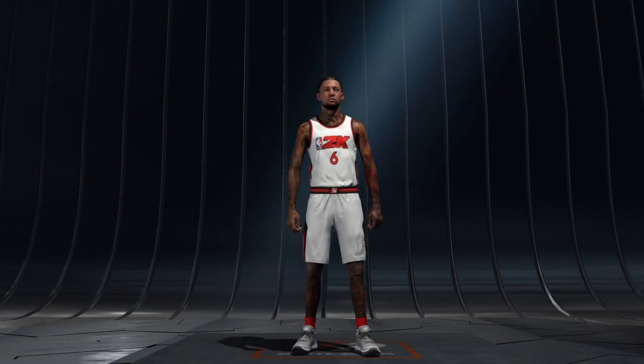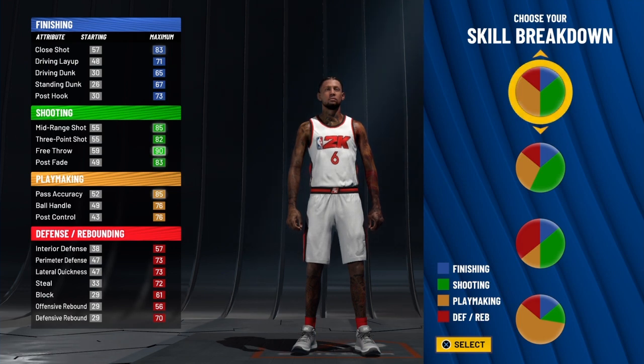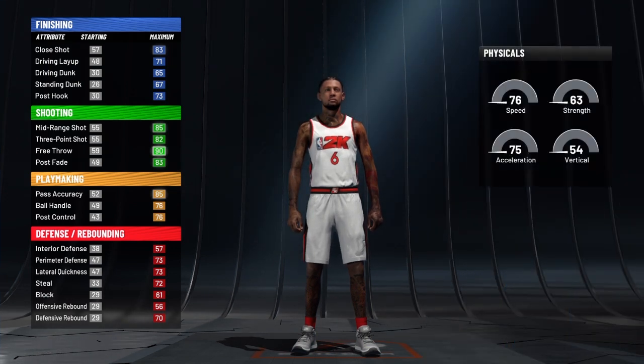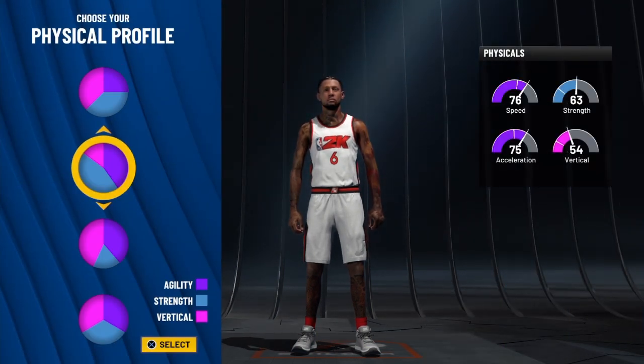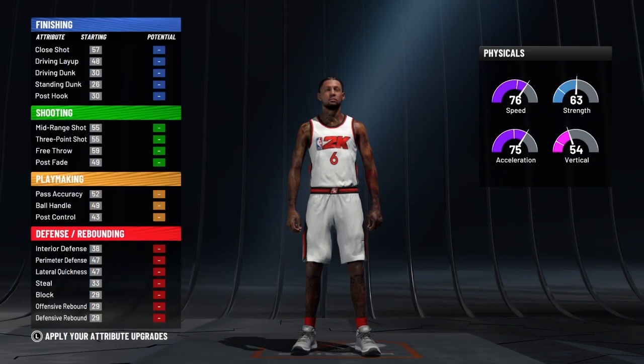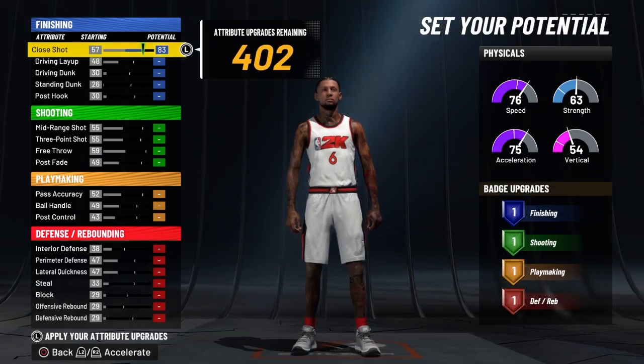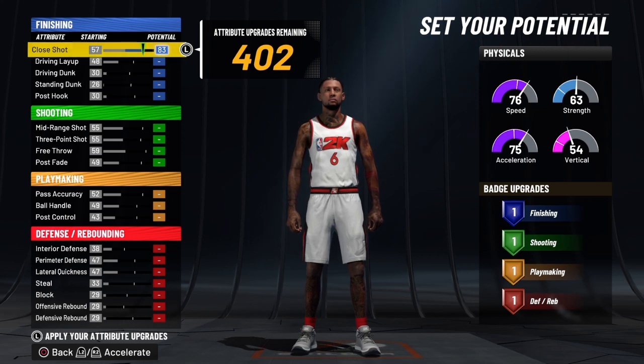Now let's get into this build. We're going to go with the playmaking, the shooting, and then the one-eighth defensive and finishing skill breakdown pie chart. I'm going to go with the third physical profile, and we do not have the 10 — I was surprised, I tried, but we do not have the 10, and I'm cool with that.